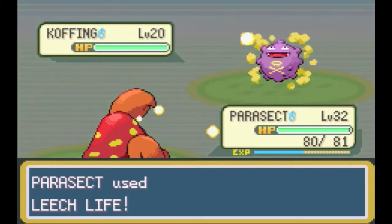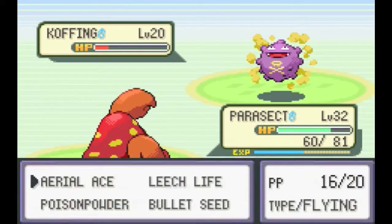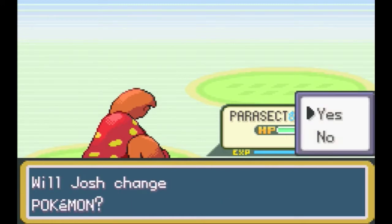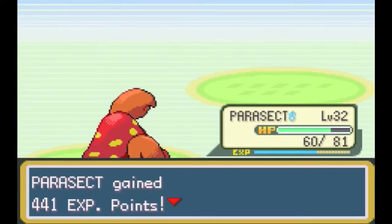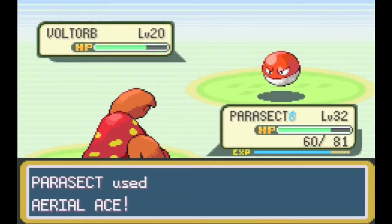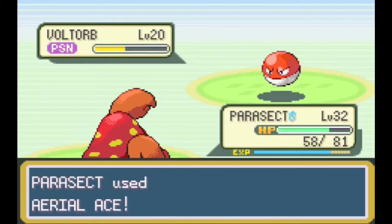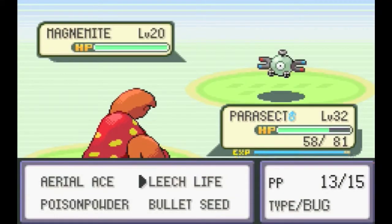In this episode the main point is that we have to get the Tea from the old lady in Celadon City, and then we're going to unlock Saffron City — that's pretty much the main thing we're doing. It's a pretty big episode in that we will be unlocking Celadon City and Saffron City.